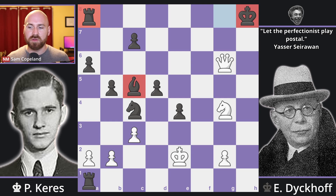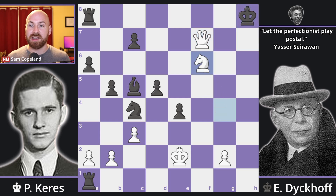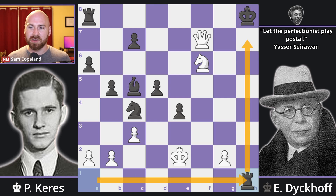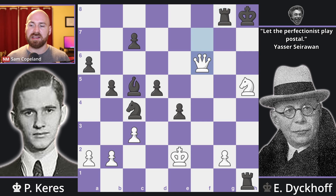Queen f6 check, king h7. One idea here is queen f7 check, king h8, and knight f6, trying to arrange an Arabian mate on h7, but black has the only move rook h1 — very resourceful to be able to defend all the way over here and just hold on. Now knight h5 looks pretty scary because you're threatening this mate, but then rook g8, and white still has a perpetual check starting with queen f6 check, but you're not winning the game.